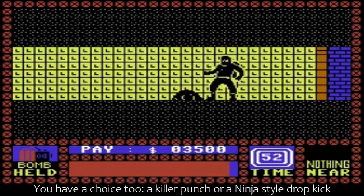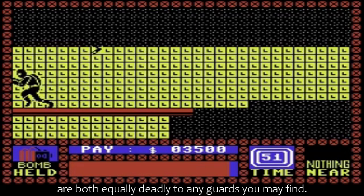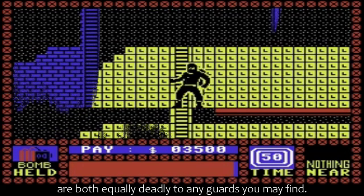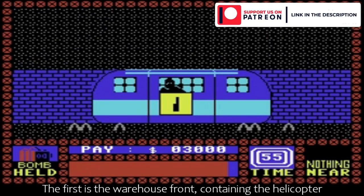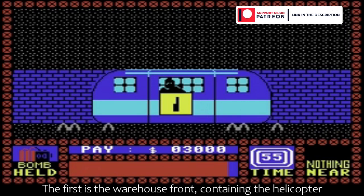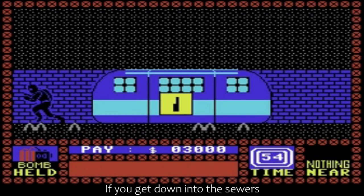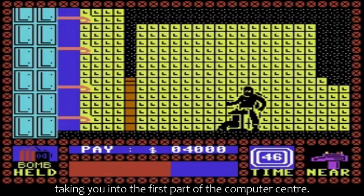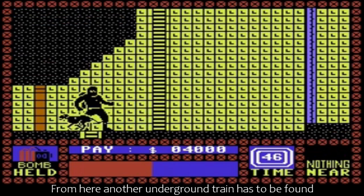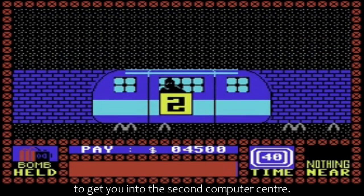You have a choice too — a killer punch or a ninja style drop kick are both equally deadly to any guards you may find. The security complex is split into three sections. The first is the warehouse front, containing the helicopter and primary defence force. If you get down into the sewers, then you can link up to the underground train, taking you into the first part of the computer centre. From here, another underground train has to be found to get you into the second computer centre.